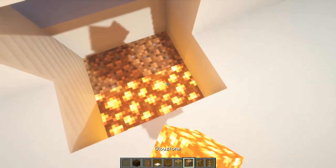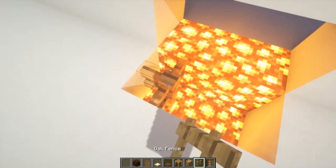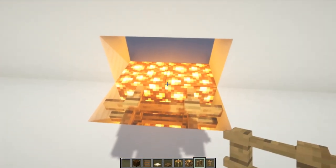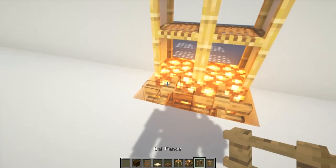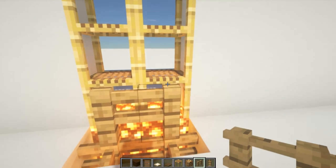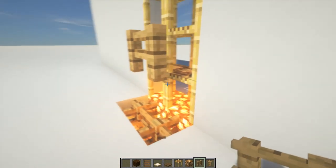After that you just place two fences on top of the first row and then you just place three scaffolds on top of each other on two rows, like shown in the video. Then you want to take some more fence and just place two more blocks above the ones you already had, and then you just remove the second layer.